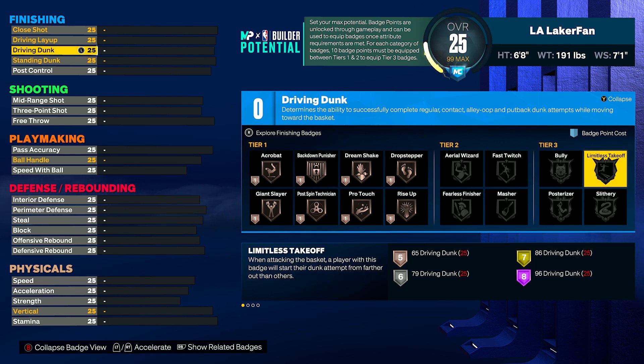Anyway, into the actual list of our top five, we're starting at number five and working our way up to number one. It's funny because I started with three honorable mentions all being finishing badges, and those aren't even the ones I think truly need to be patched. Acrobat is the only one that probably does, but not many people use it, so it's not a huge deal. To start the actual list at number five, I have Limitless Takeoff.